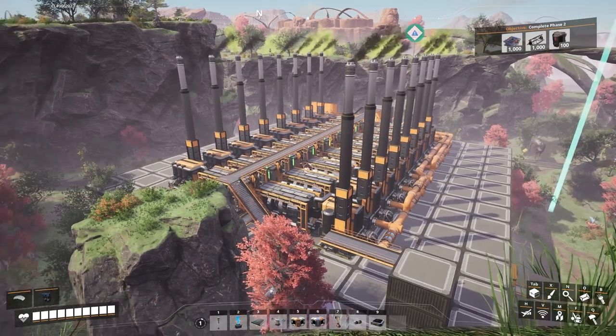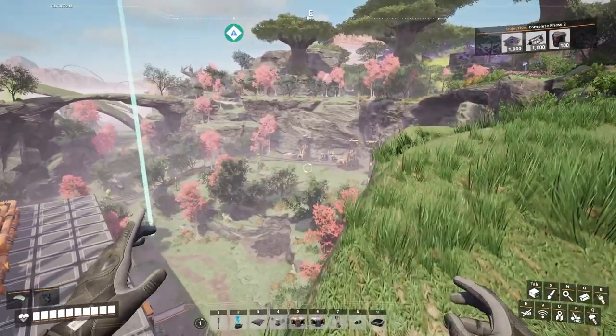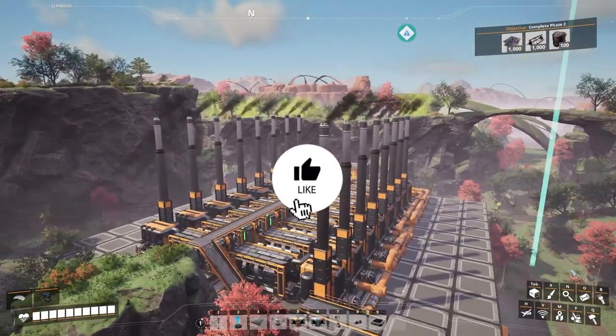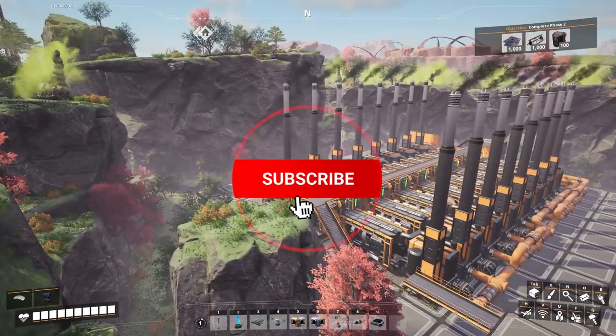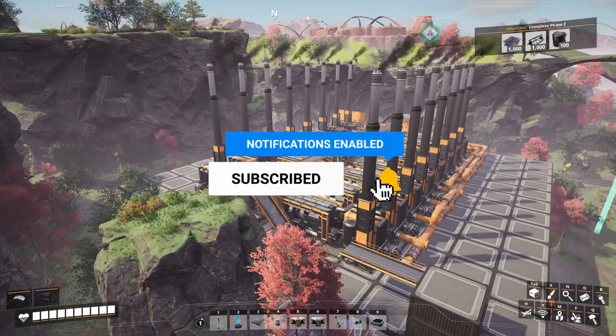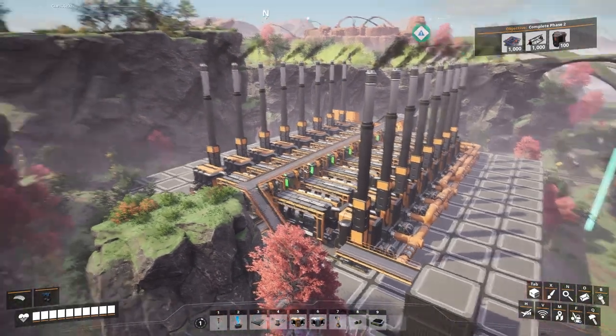If you saw in the last video, we just got this power station up and running, which is running on coal. Pretty efficient little system running off two pure nodes, powering 16 coal generators, which is giving me around about 1200 megawatts of power - which is plenty for the kind of late early game.